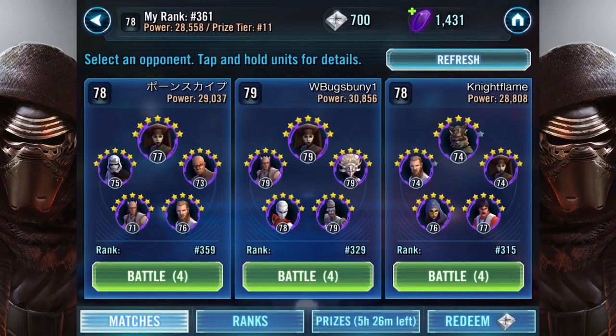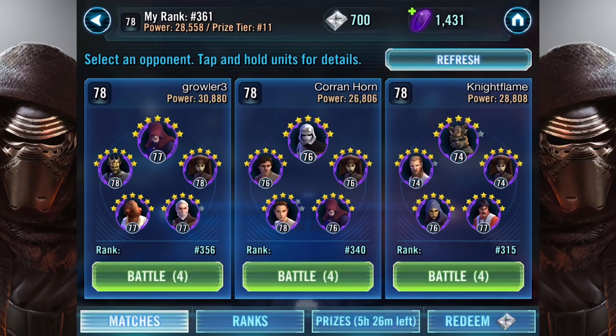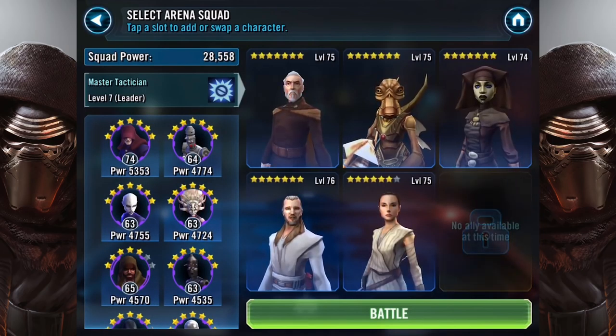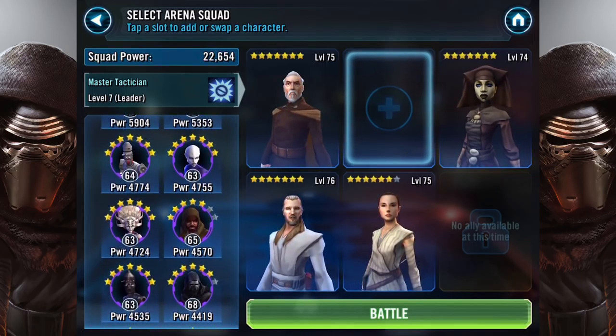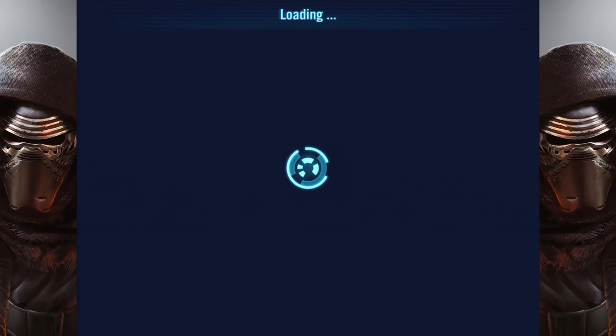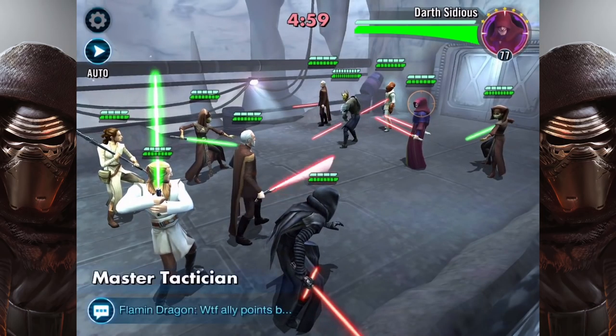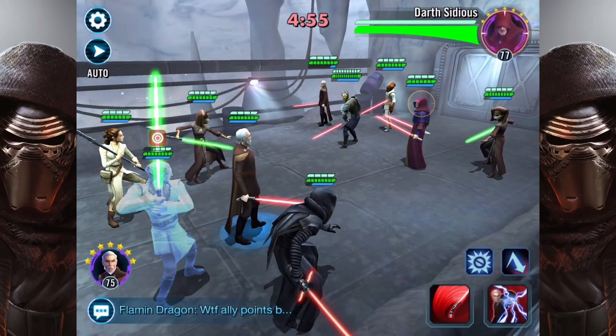Without further ado, let's jump into a nice little arena battle — if I can find a good one that isn't too terrifying. I love going up against Count Dooku as a leader. Of all the characters, Sidious has the worst leader ability commonly used. Anyway, as normal I've replaced the Geonosian Soldier with Kylo Ren.